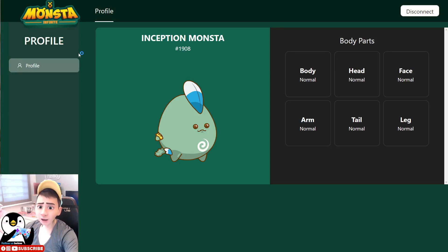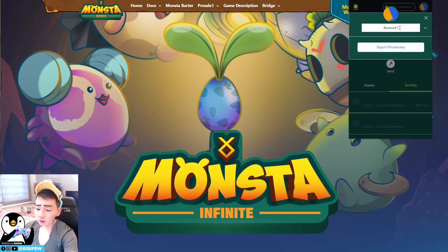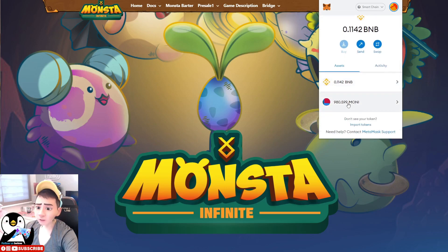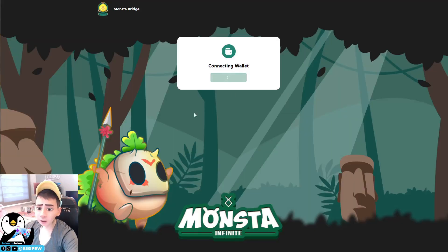Now I'm going to bridge my Money tokens into this wallet and teach you how to transfer them over. First of all you will need to install the Monster wallet. This is my account — my Monster wallet. I need to connect my MetaMask here because I'm going to transfer my Money tokens over to the wallet. You can watch our previous video on how to install the wallet. Then click on Bridge and the Money Bridge.